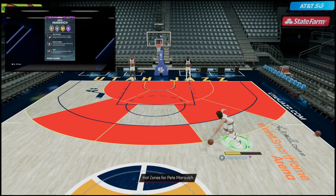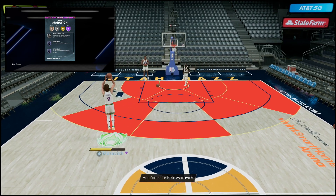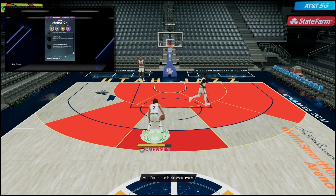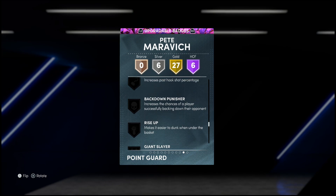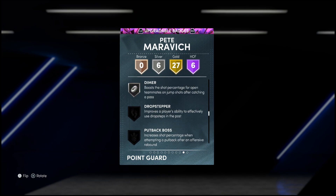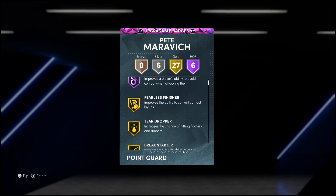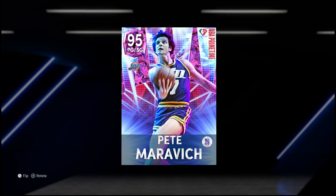He's also got fast twitch, silver dimer, pick pocket, pick dodger, circus threes, and even the chef badge. One important thing — Pete Maravich cannot hold any more defensive badges, so this card will get cooked on offense. I heavily recommend you put him on someone's shooting guard or small forward who can't dribble. He also cannot hold the limitless spot-up badge now that it's been fixed, so he can't pull up from deep. That said, I think he's still going to be an elite offensive card — you just have to hide him on defense.